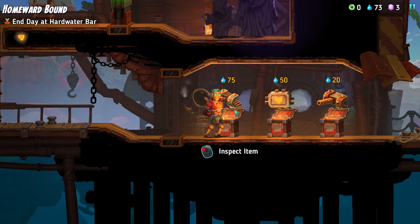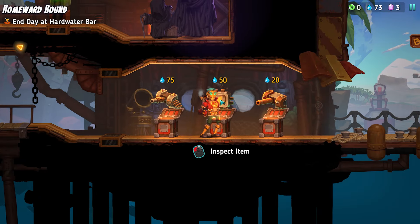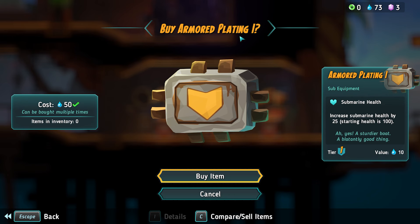I have 73 water, so what is this? A heavy machine gun — that's okay. What about this? Armoured plating one — we could buy this. Increased submarine health by 25.